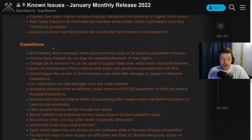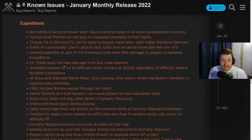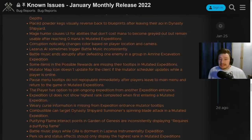There's a whole section on quests and missions, and another on expeditions particularly important for mutations. All inventory items removed when disconnecting inside of an expiring expedition instance - that is a really bad one and hopefully gets fixed as soon as physically possible. Various boss themes do not play on repeated attempts. The fire staff can be used to bypass triple laser walls inside Starstone Barrows. Ice Tomb does not take damage from any chain element. Dynasty Shipyard mutator icons are doubled on the map.